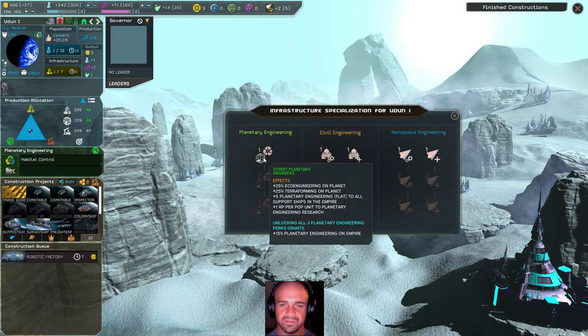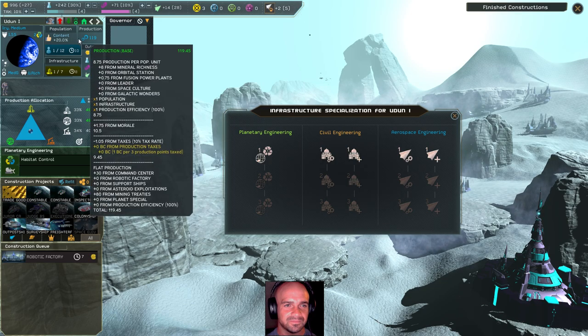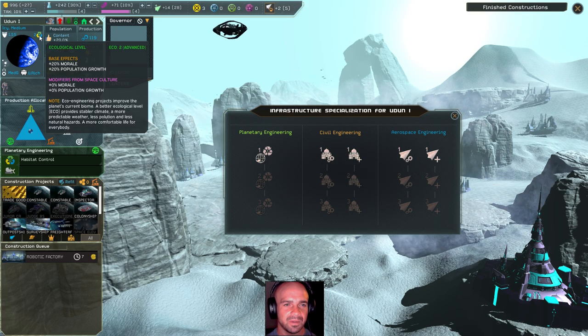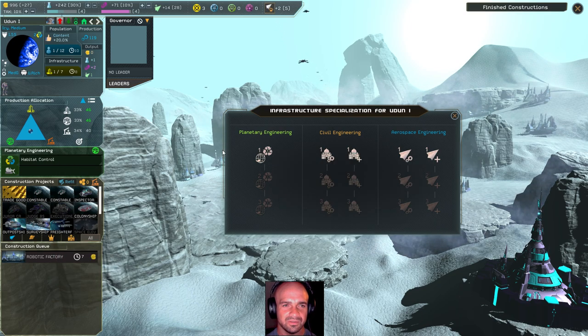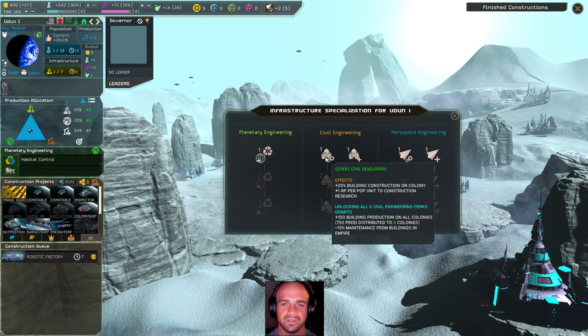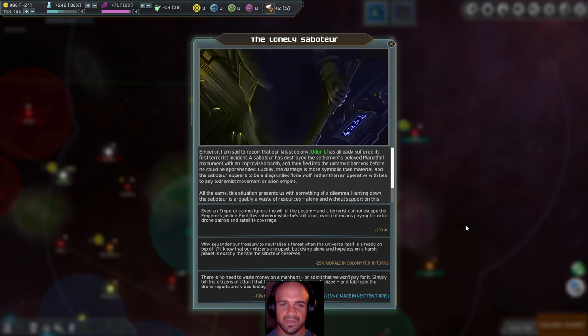We want to go ahead and finish this — eco-engineering on planet. What is eco-engineering on planet? Ecological level 20% morale plus 20% population growth. We don't need to worry about the ecological too much because this is a good biome for us. An emperor, I'm sad to report that our latest colony, Erdu, has already suffered its first terrorist incident. The saboteur destroyed the settlement's beloved planetfall monument with an improvised bomb and then fled into untamed barons before he could be apprehended. The damage is more symbolic than material. The saboteur appears to be a disgruntled lone wolf rather than an operative with ties to any extremist movement or alien empire.